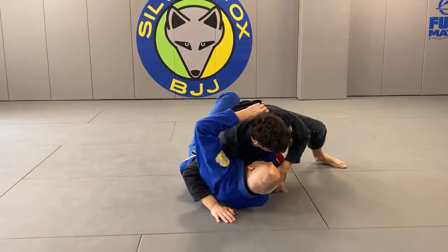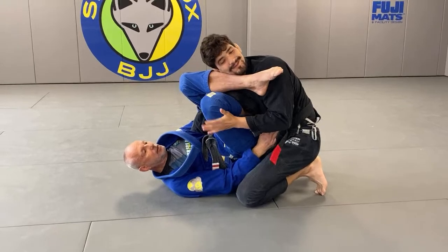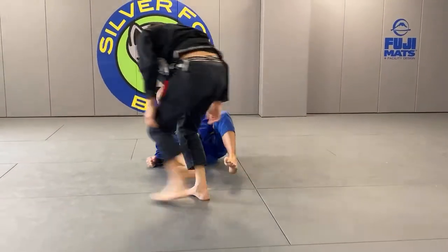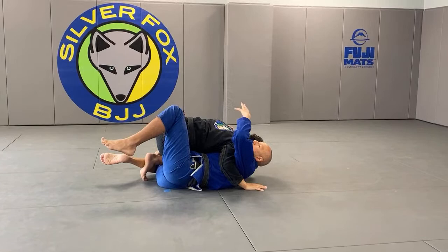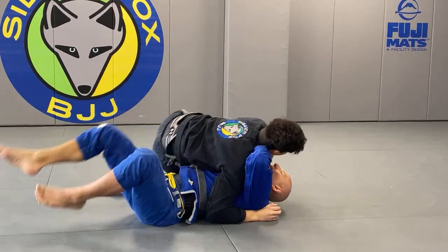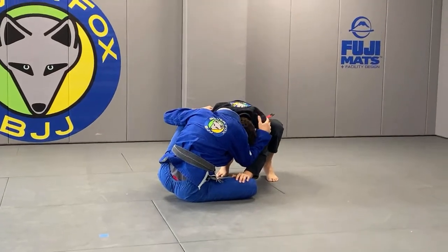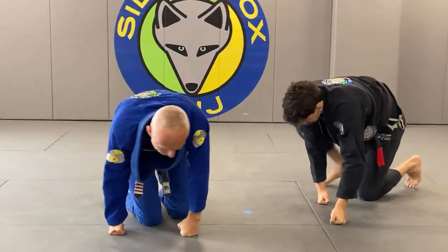When he's preventing me from getting an underhook, I'm basically battling from the bottom of side control with an immediate threat of an armbar. I know my guard is passed so I'm not even trying to stop him at this point — it's too late. So I just extend, pop him up, and threaten the armbar. Even if Enrique manages to yank out, he's back in my guard and I can battle again from there.